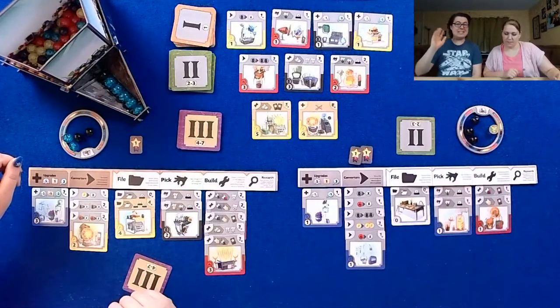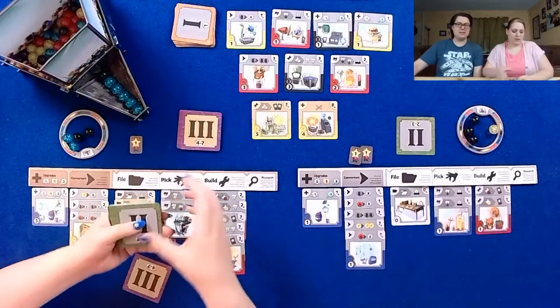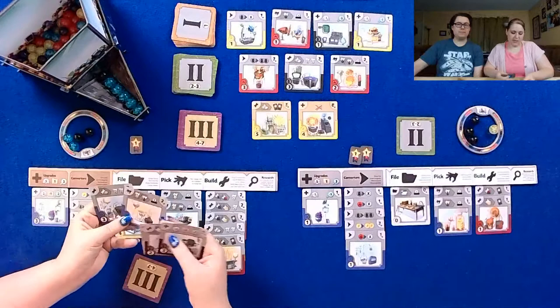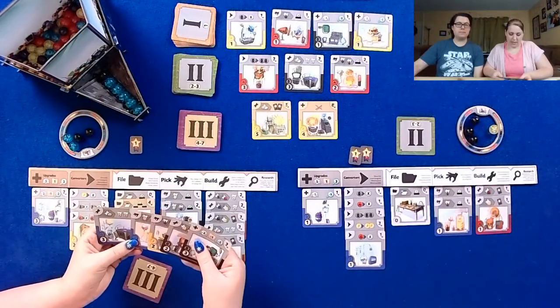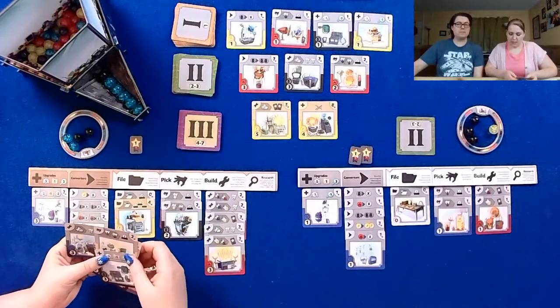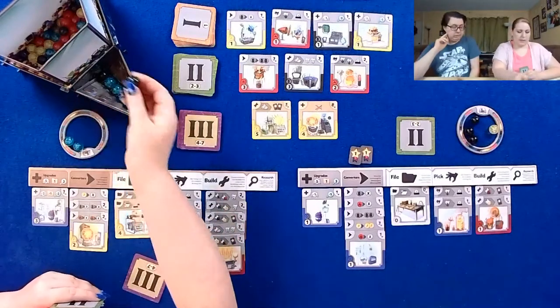This is a game that Wendy just excels at every time we play. I'm gonna search again. I guess I can build one of the blacks. Yellow gives me really good stuff if I build it — I get lots of victory points. I'm actually gonna build this yellow, two blacks as a yellow.